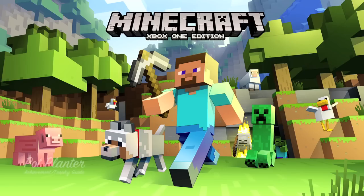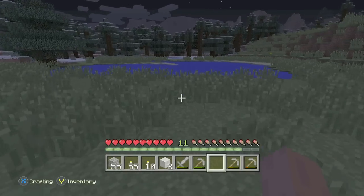Hey everybody, it's Jon here from Videgamiac.com. Here we are today back in Minecraft grabbing the Pot Planner Achievement, which is to make a flower pot and put a flower into it.